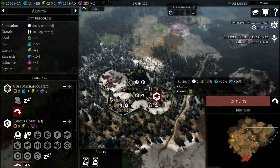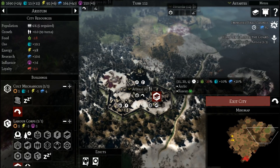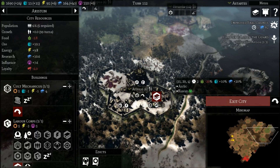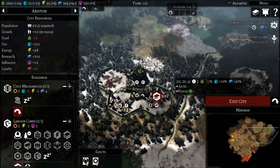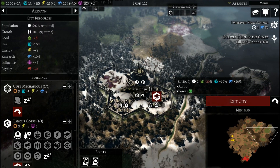Hey everybody, Brett from Astartes Gaming here, back with another episode of our Warhammer 40k Gladius Relics of War Let's Play. In our Space Marine playthrough, things are kind of winding to a close. We've got the last faction sort of on the ropes. This playthrough is going a little bit differently, and I think that's because the Imperial Guard are more of a late-game faction than the Space Marines are.